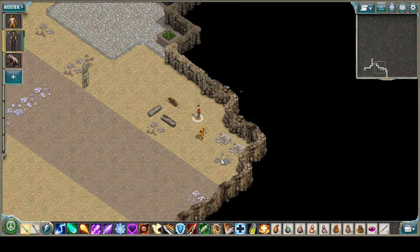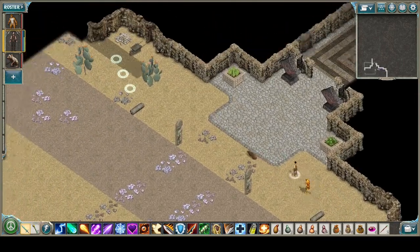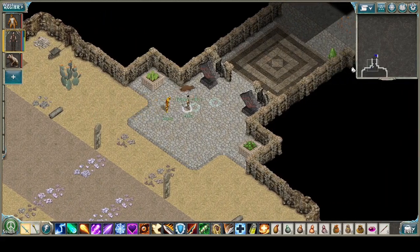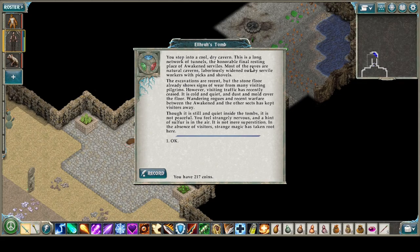Let's check the areas to the side here. We step into a cool, dry cavern. This is a long network of tunnels — the honorable final resting place of awakened Serviles. Most of the caves are natural caverns, laboriously widened out by Servile workers. The excavations are recent, but the stone floor already shows signs of wear from many visiting pilgrims. Visiting traffic has recently ceased — it is cold and quiet, and dust and mold cover the floor. Wandering roads and recent warfare between the awakened and other sects has kept visitors away. Though it is still and quiet inside the tombs, it is not peaceful. A hint of sulfur is in the air — strange magic has taken root here. Sulfur means fire magic.